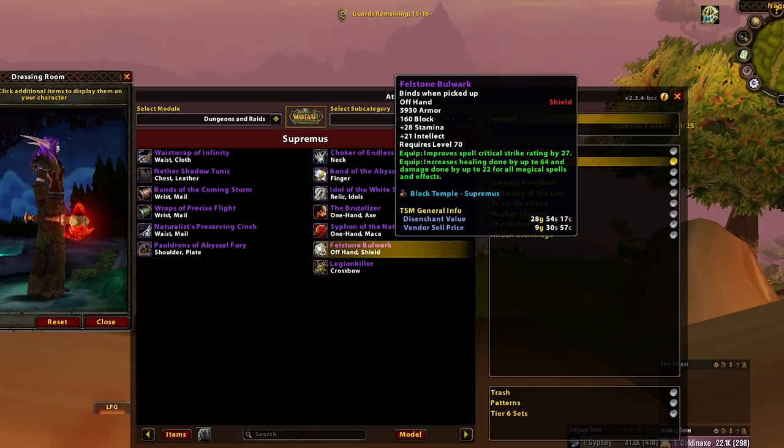Felstone Bulwark — this is the shield we've spoken about early on in the first half of this video in Mount Hyjal. This is Holy Paladin prior because they can use the crit very well compared to the rest of the Shamans. Holy Paladins do seem a little bit torn between this and Bastion, but either way it's a good healing shield. Put it on your Holy Paladins first.